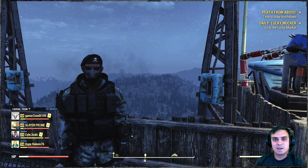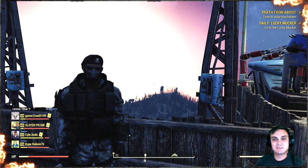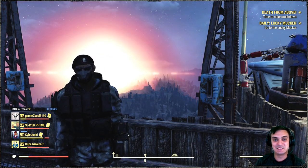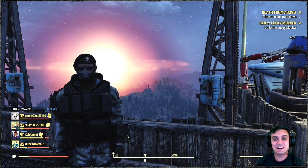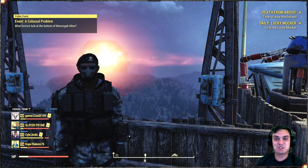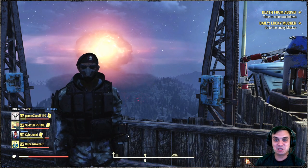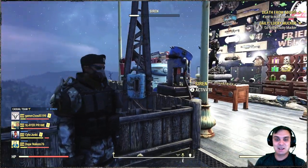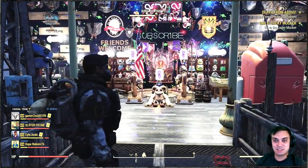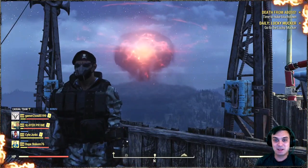Hey, what's up Z-Clan and everybody else, how you doing? I hope you all doing good. Welcome to my Fallout 76 legendary crafting series. Today we're going to be making some more secret service armor in hopes to get unyielding with intelligence, weapon weight reduction, or sentinel. So let's not waste time and jump right into it.